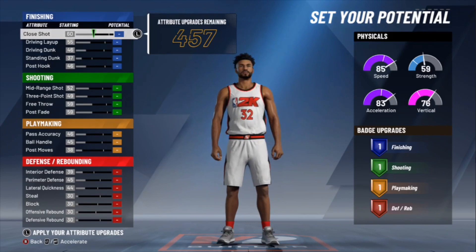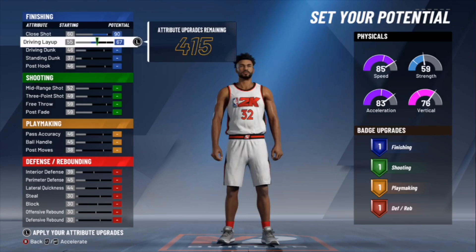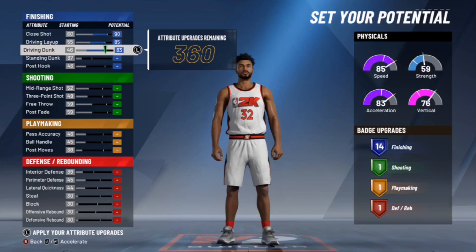Close Shot you're going to want to do a 90. Driving Layup, put that to an 85. Put your Driving Dunk to an 83. Put your Standing Dunk to a 58. Put your Post Hook to an 85.